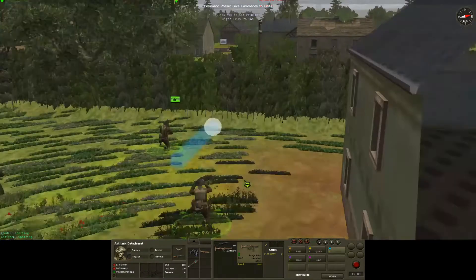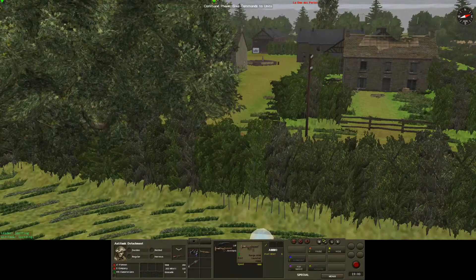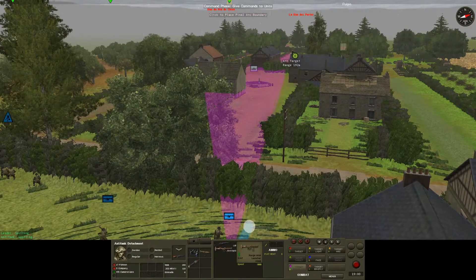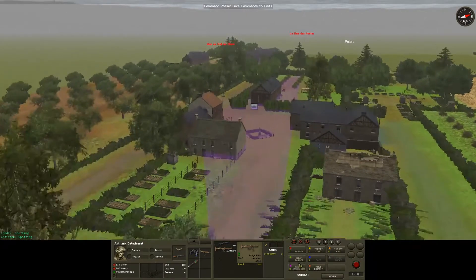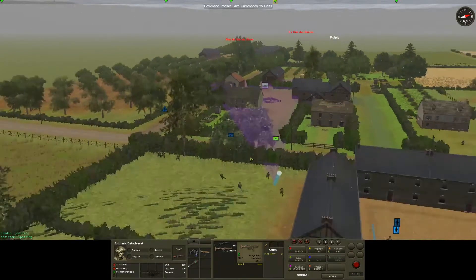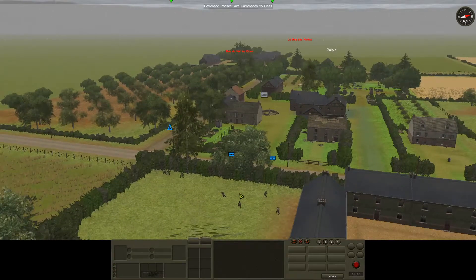Move up to here, should hopefully give a good line of sight. We'll put a target armor arc — that should cover it. That is not a pretty arc, maybe I'll try that again. There you go. Hopefully they will quietly pop up, get a pot shot, and if they're sensible, get their heads down.